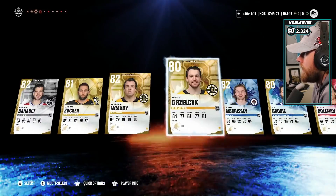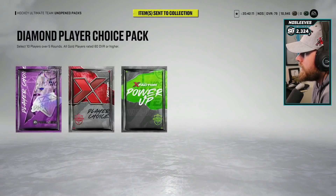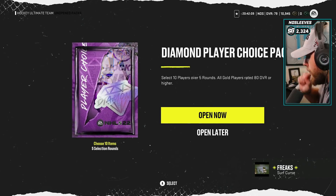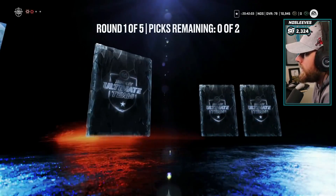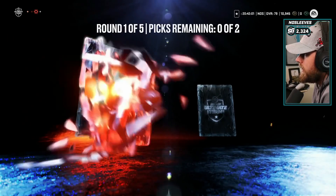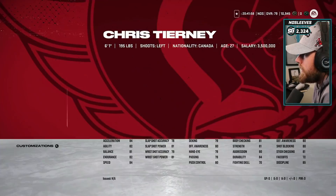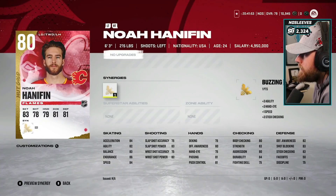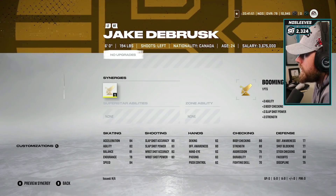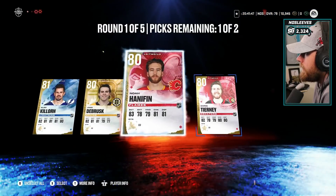That will do it for the first diamond choice pack - almost all of these guys are going to make our squad, so we've got a nice little baseline. Let's open up the next one and maybe get a big pull here - any lucky pulls are going to be huge early on. We've got Jake DeBrusk, Noah Hanifin, and Chris Tanev. Tanev has Distributor with 86 speed - that's not bad. We're going to go Tanev and Hanifin.